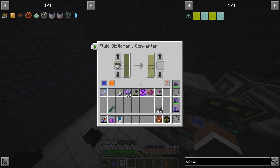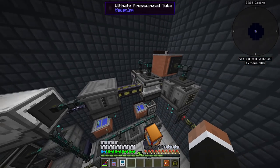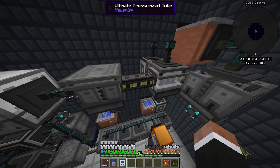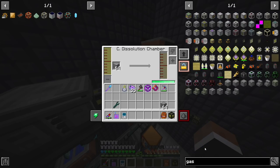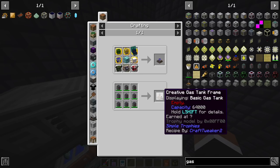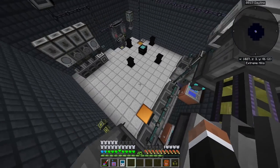I'm pulling sulfuric acid up to the fluid dictionary converter, converting it to the Mekanism kind, then turning it into gas form — this is a pressure tube. A dissolution chamber turns that into slurry, which was needed for a couple of things, but primarily the creative gas tank frame required all of these different slurries so I had this setup for that.